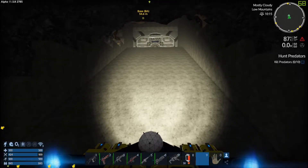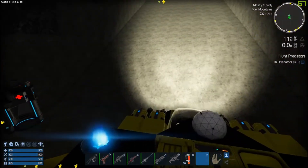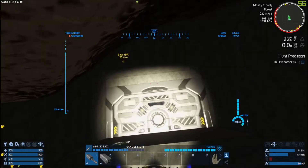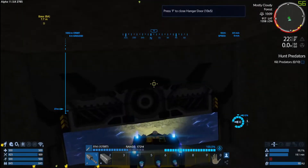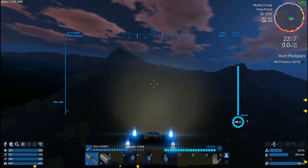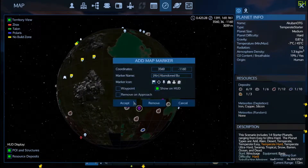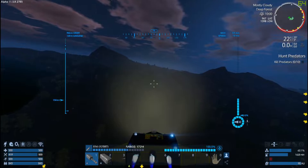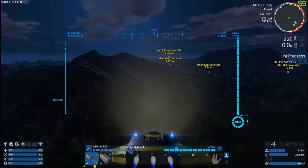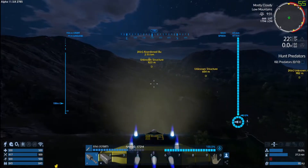Hello everyone, welcome back to Empyrion Galactic Survival Alpha 11.5, Escape from Purgatory. In today's episode, we're gonna go assault the abandoned bunker because I need some more magnesium powder. We have two abandoned bunkers on the radar right down here. I packed some meds with me so hopefully we don't get contracted any diseases from these nightmares.